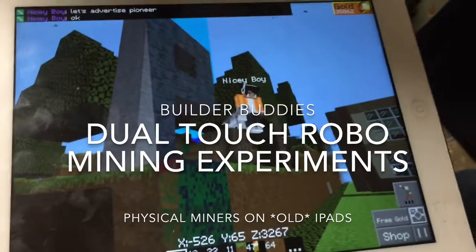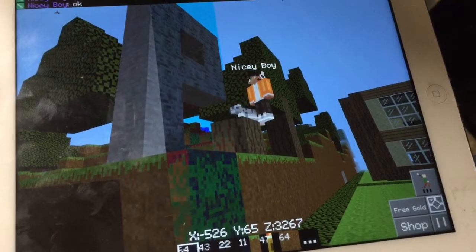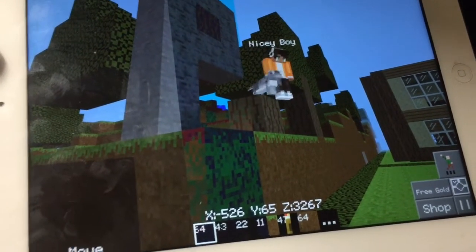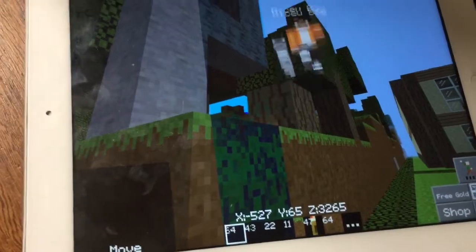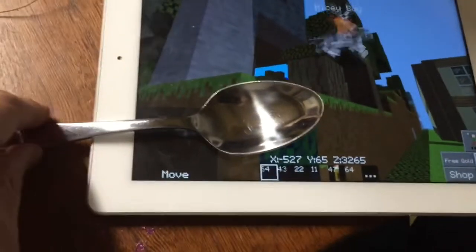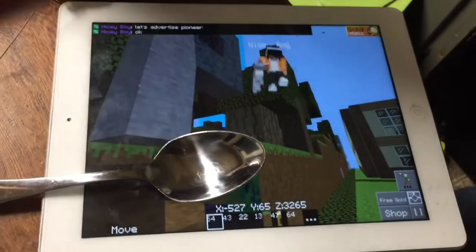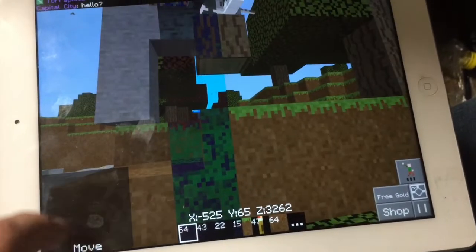Hi guys, here's my new idea. My cat keeps pestering me for lots and lots of dirt. The problem is you can't robo mine more than four pieces of dirt without being attended, because if you mine vertically all you hit is stone. Normally you need your robo miner hooked up to your skin, but my old iPad is more sensitive now — I can use a spoon and have it work. So my idea is to robo mine with one robo miner and then move with the other one.